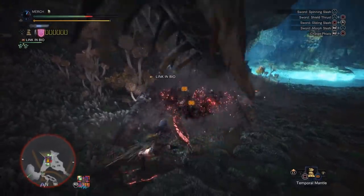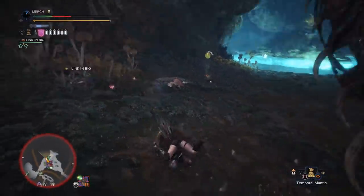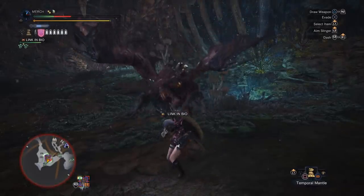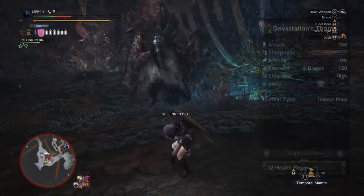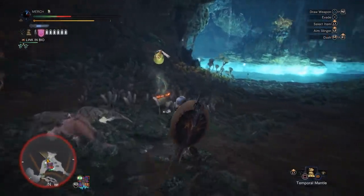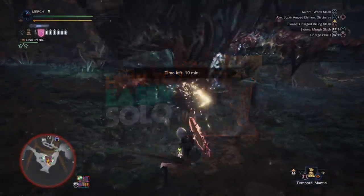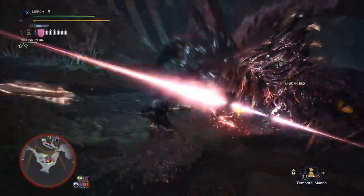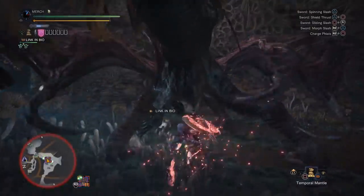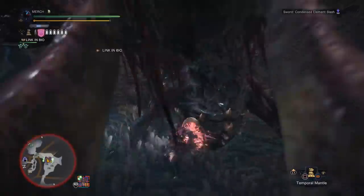Moving on to the second AT is Valhazak. This one is kind of the exception to some of the things I mentioned early on, because you do benefit a lot from using Elder Seal and Vitality Boost versus him. For him, we're going to be using the Devastation's Thorns, the Nergigante Charge Blade. This is kind of a throwback to one of my most popular videos, the solo Arc Tempered Valhazak run. There wasn't really anything wrong with that set — you could get pretty easy solo kills in relatively fast times. This is now an updated version of that set, and I'm still using the Devastation's Thorns for the same reasons.